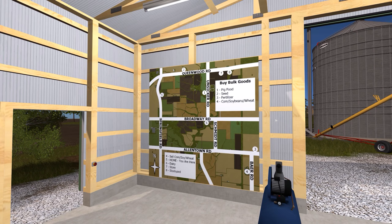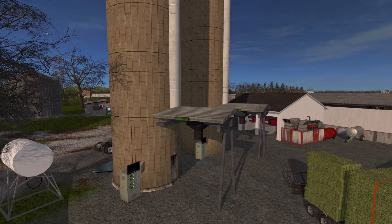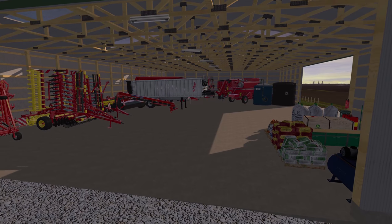So, why am I even making this video? Your farm starts off with several fields, 50 cows, a forage mixing station, two silos each with some silage, plenty of straw and hay, 25 pigs, a pig food mixer, storage for that pig food, and a good mix of equipment.